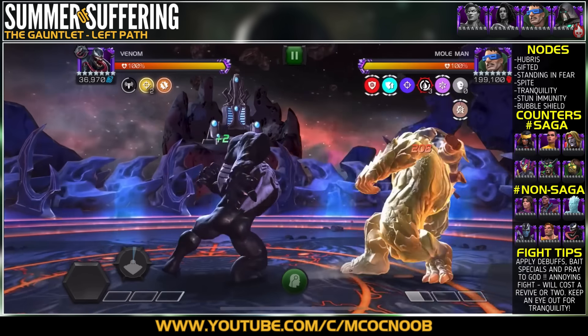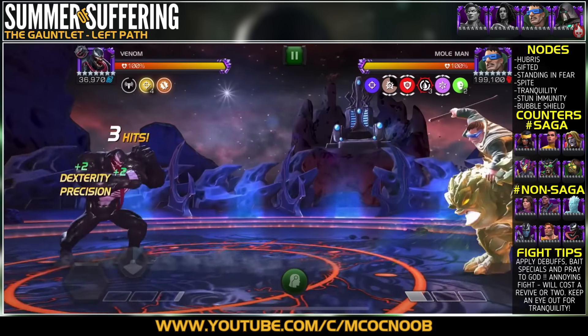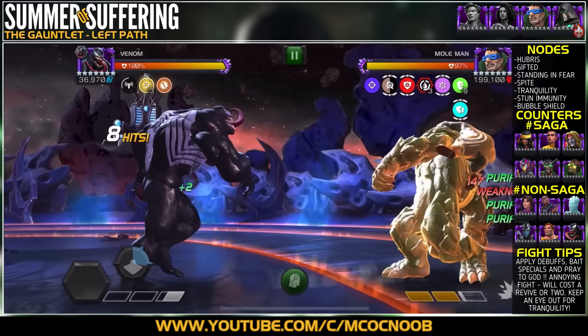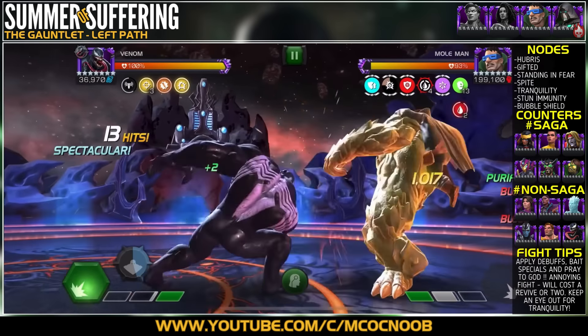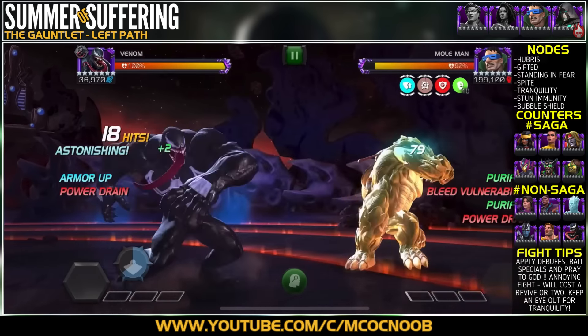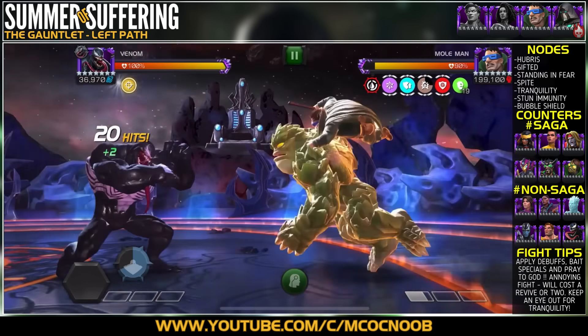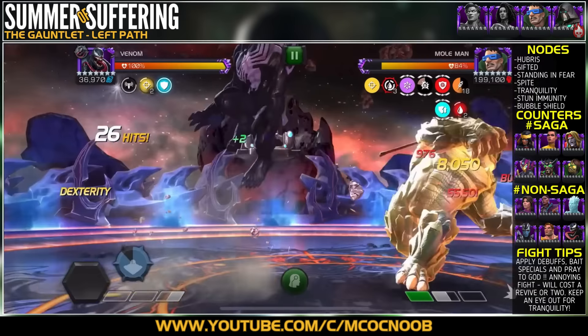Now for Mole Man — this is going to be a slow fight. Whenever planning a path, think about Mole Man first because he is very annoying. He takes damage only through the Hubris node: any damage dealt to him during a special attack is multiplied and returned to Mole Man as a burst. So you need champions with easy access to damage over time effects, because during special attacks the only damage you're dealing is damage over time — the more DoT effects, the more burst damage Mole Man takes when Hubris detonates.